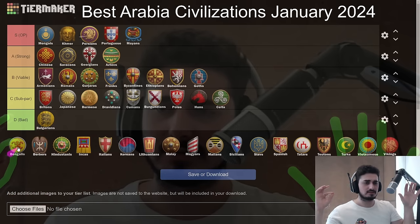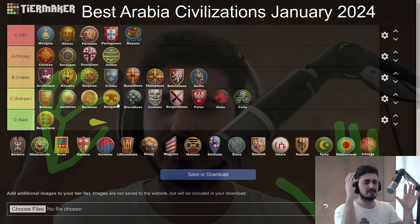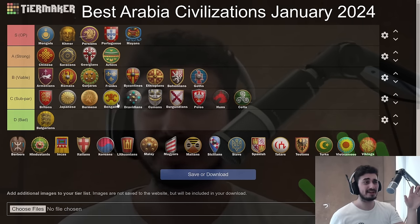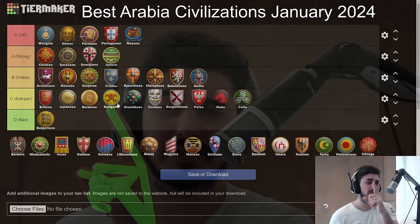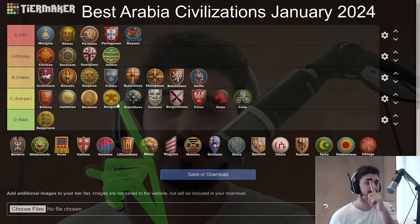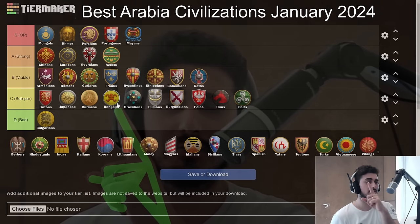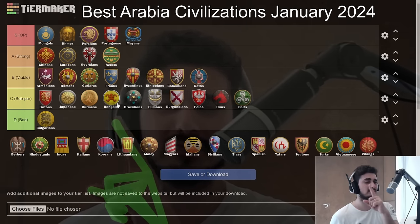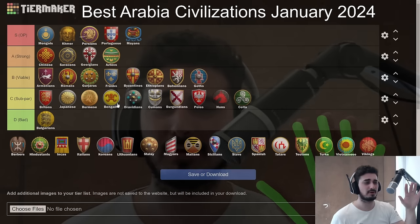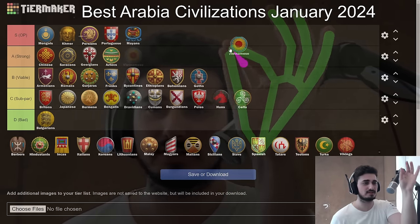Bengalis are a weird one. They got the Ratha buff — I'll stick them in C tier. The Ratha buff gives splash damage in melee mode, which could prove to be broken. If that's proven broken, Bengalis could move up significantly. Otherwise they're a subpar civ: good monks, pretty good economy, really good late game units, but they feel generic and mediocre in the first 25 minutes, which is somewhat problematic.